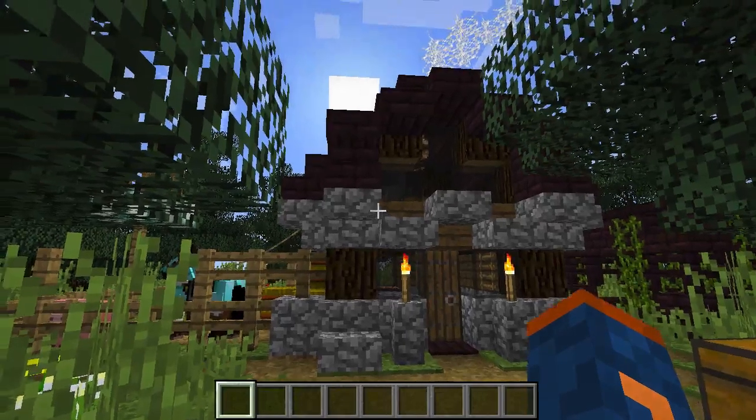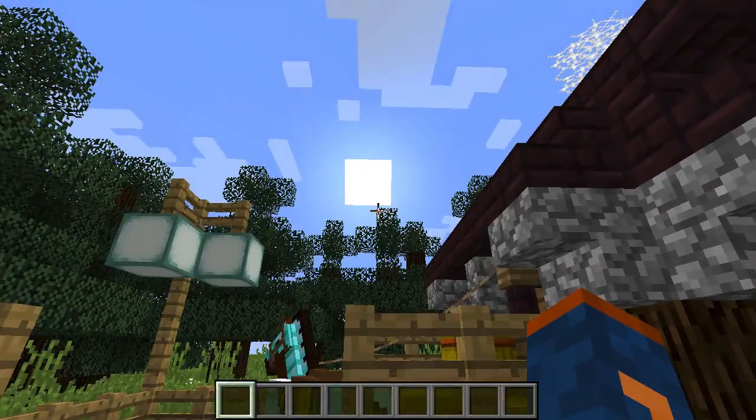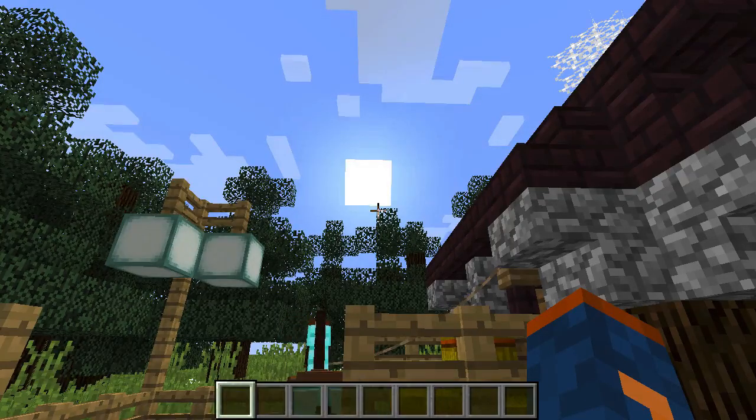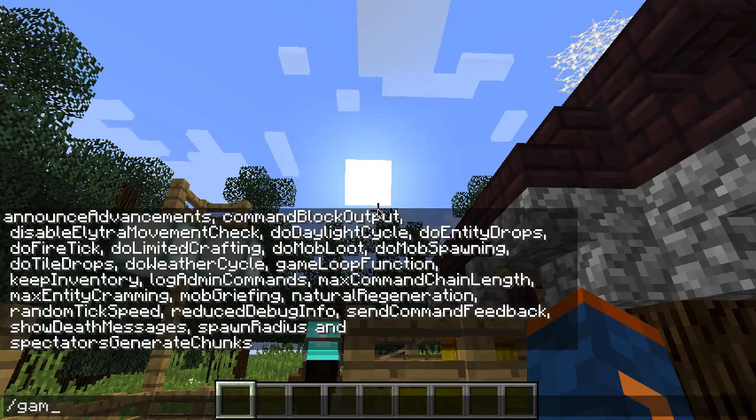If you look behind my house here, you can see that the sun is actually not really moving — it's stuck where it is. That's because I already have used this Game Rule on my actual map. So let me show you guys how you can use this to make the sun and the moon stop moving. In other words, you can pretty much pause time with this.